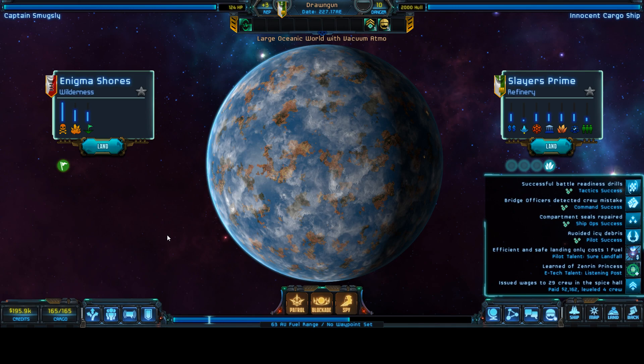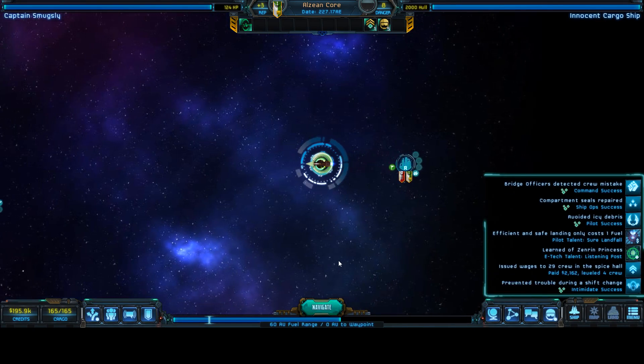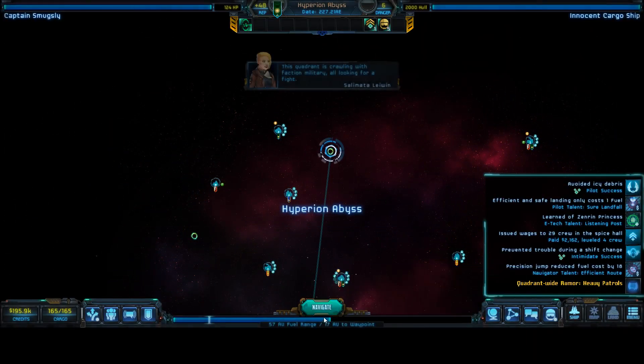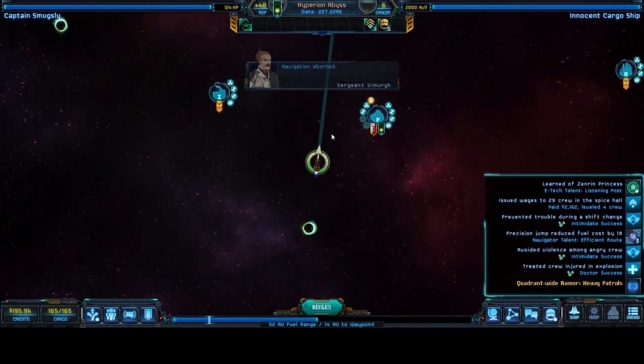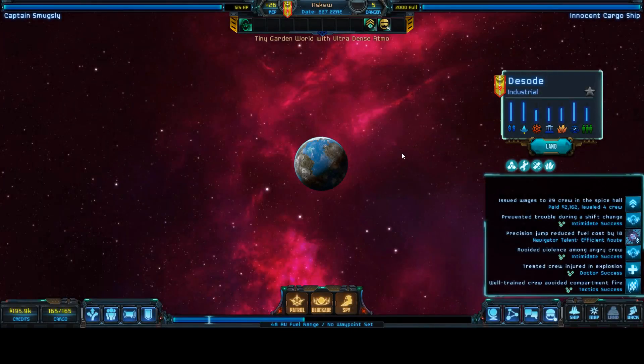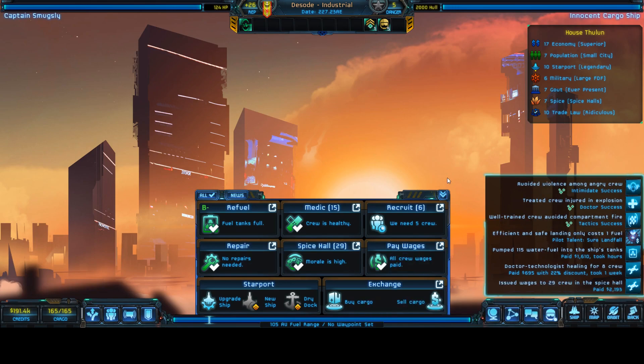Before we do that, I want to make this one last sale and possibly upgrade our ship a little bit. I think we're going to at least get to our destination. We'll stop by here — Sergeant Similar, what do you think? It's pure economy and we'd finally heal our people. He's leveled up.